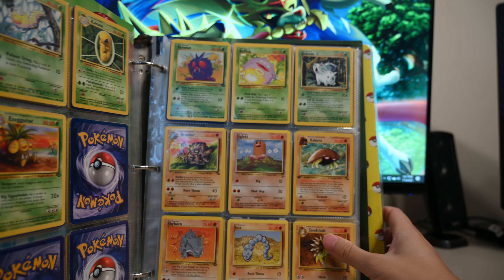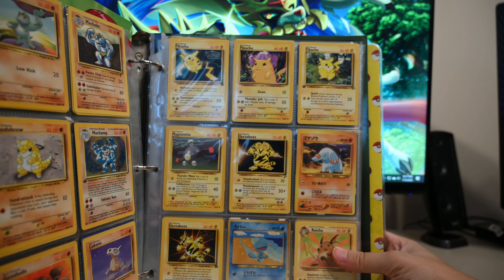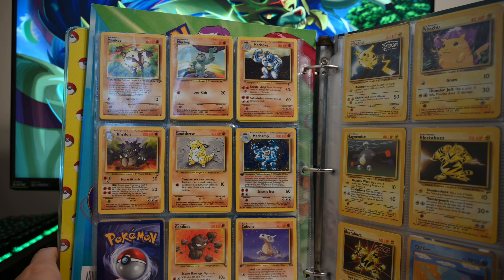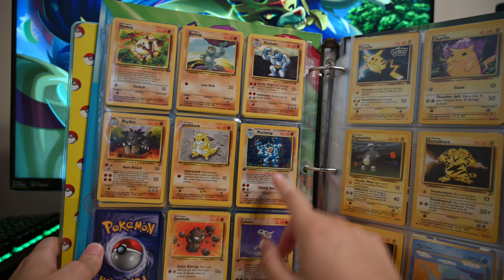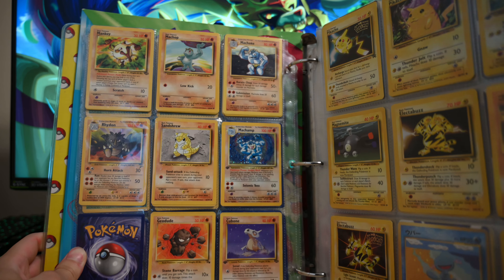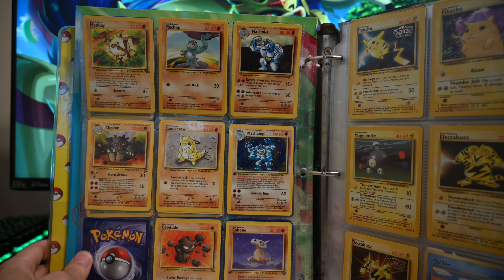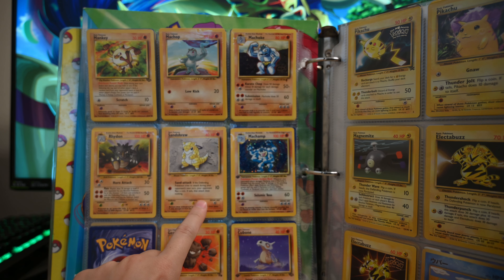And then moving on we got the Slash. Good old Mankey and Machop — who remembers this Machop? I feel like this Machop is literally legendary, I remember this photo of this card forever and ever. There we have a Machoke, and then I actually have a hollow Machamp — look at that, it literally shines. I wonder how much that's worth. I think it's like not over 30 if I last recall looking at it. Then Sandshrew, Rhydon, and then we got a good old Geodude with his rocks.